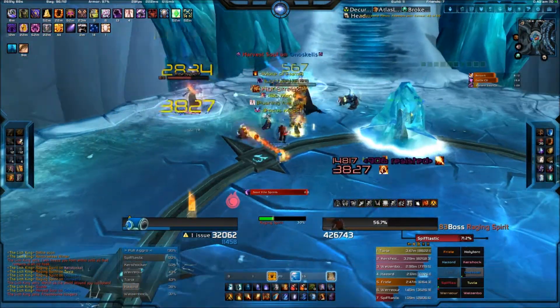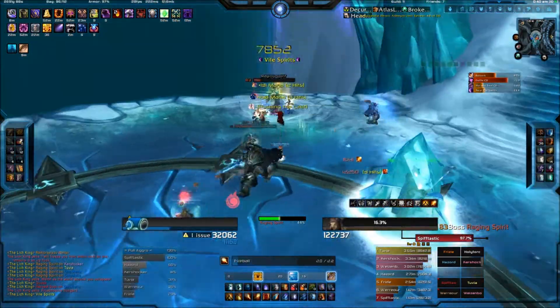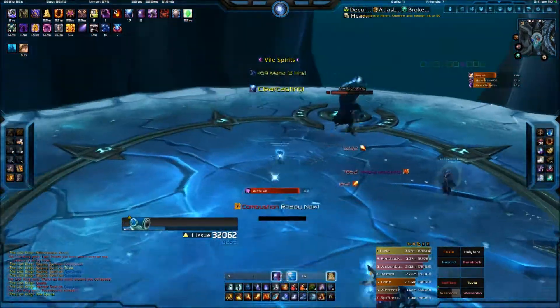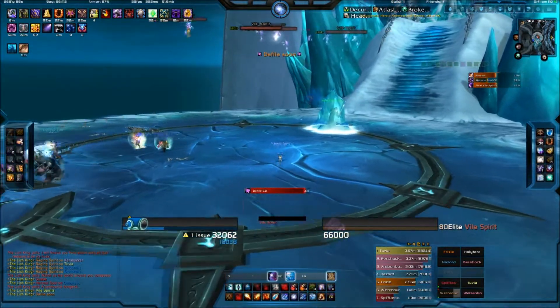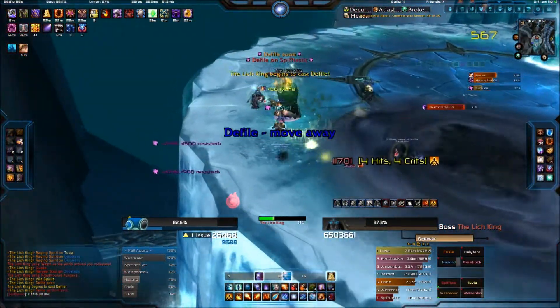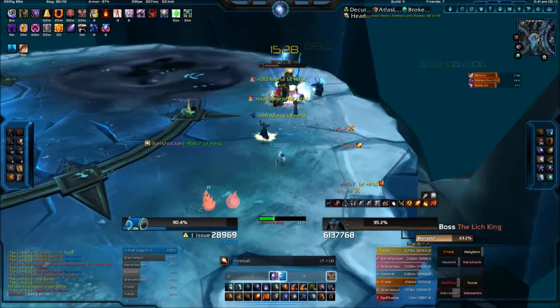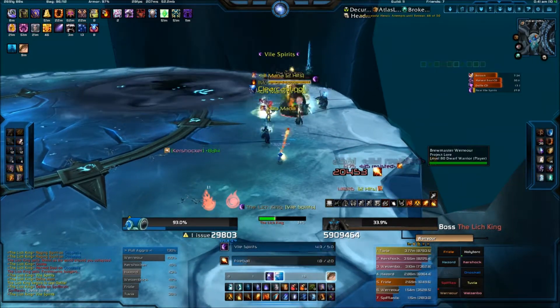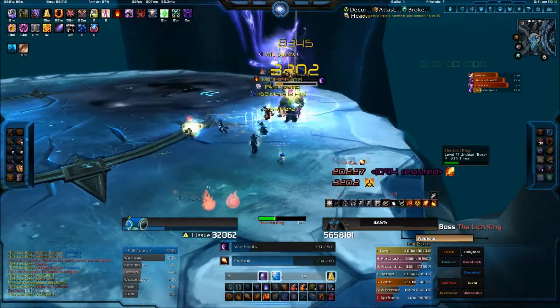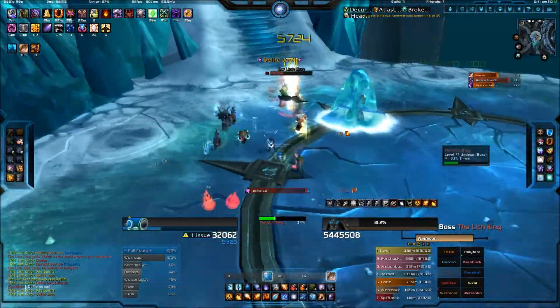Continue killing the Raging Spirits, and he will bring out these Vile Spirits — right there. The Vile Spirits are basically spirits in the air which will come down and explode, doing major damage to anyone in the vicinity. Luckily, we have two Paladins in the group. Wise made a pro move: he bubbled and soaked up almost all of the Vile Spirits, so no damage really went out.